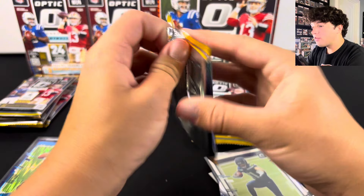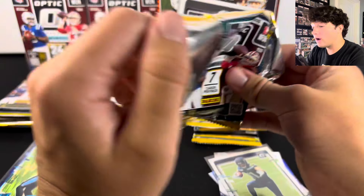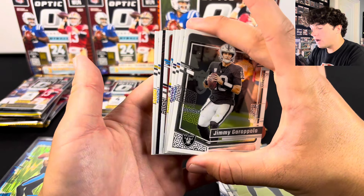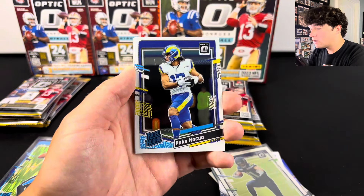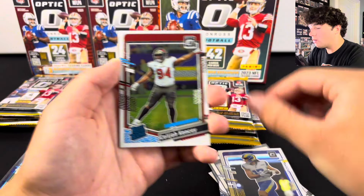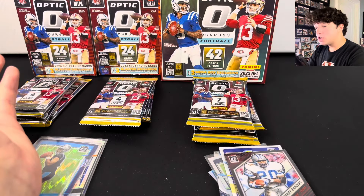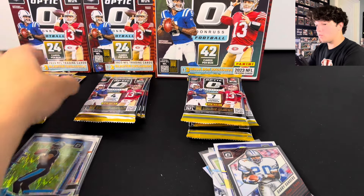Now off to another Mega Box pack. So far I am very pleased with where we are. It might cool down a little bit since we've already hit a lot of good stuff. It looks like we don't even have a parallel in this pack — just three regular base cards. Puka Nakua with a little bit of a surface issue, but we'll always take Puka. And we have a Barry Sanders Retro Series card — those look cool. We are officially halfway through the opening.